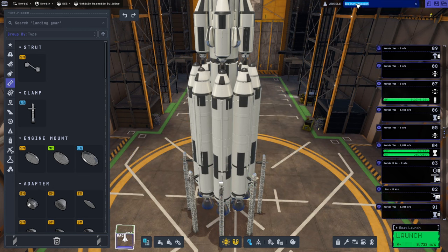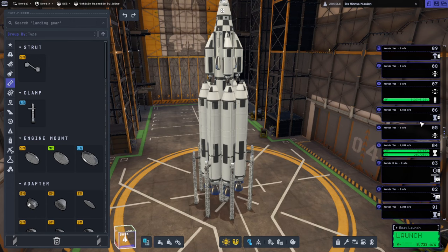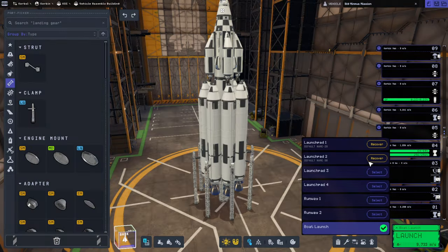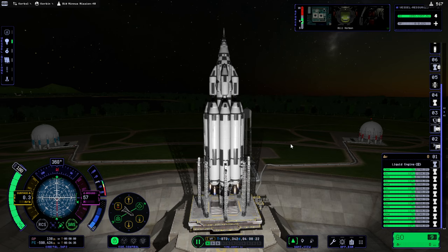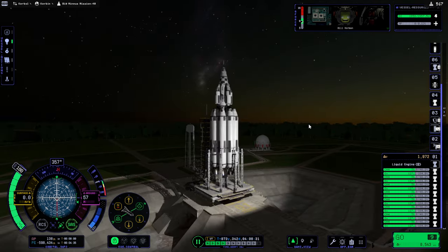Big Minmus mission. Is this good, am I doing something horribly wrong here? Okay, let's not do the boat launch, let's clear everything else. Bill snuck on board. Okay, let's just get the light.